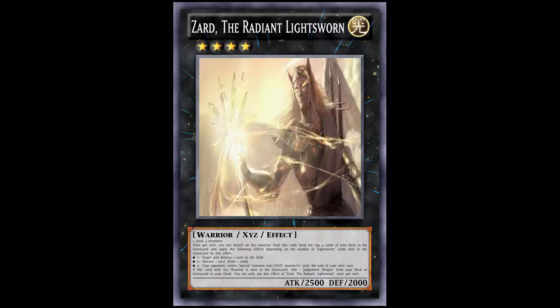If you mill three Lightsworns out of the four cards, your opponent cannot special summon non-Light monsters until the end of your next turn. So from now through your opponent's turn until the end of your next turn, your opponent just cannot special summon non-Light monsters — you can still summon whatever you want. It's disgusting. All three effects are very powerful, but it's luck-based milling the top four. Even if you mill Damage Juggler or Trick Clown, it doesn't matter — that's just how the deck runs.